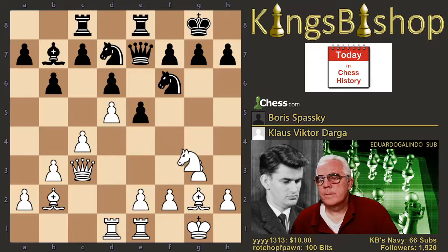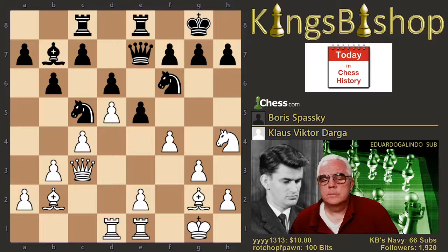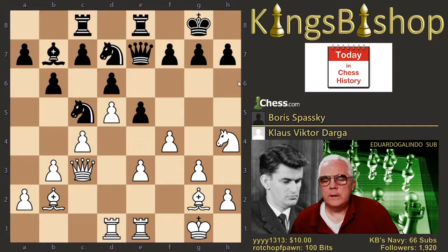Knight h4. And knight c5. Now pawn to f4, looking to open up some lines of attack. And he just moved right on back here. Knight f2, d7. E3 here.